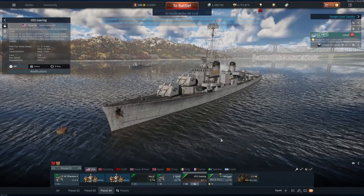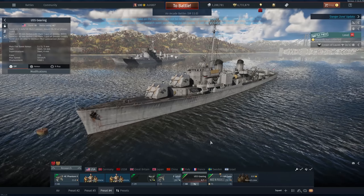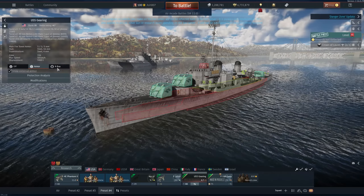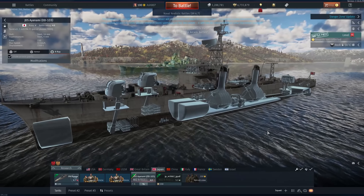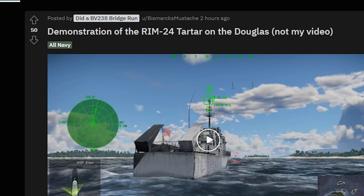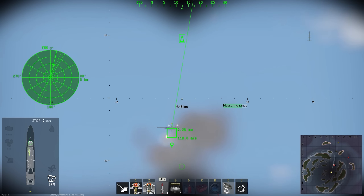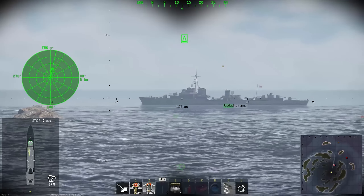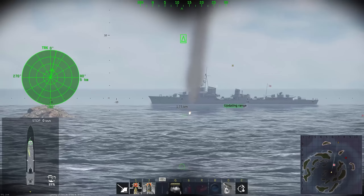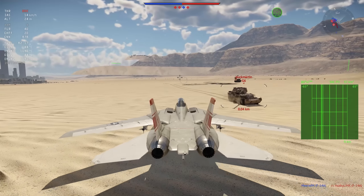Naval got two new vessels in the form of the USS Gehring and the JDS Anami DD-103. Both vessels are relatively lightly armed but they are destroyers and both have torpedoes. The USS Gehring is rank 3, battle rating 4.7, and the JDS Anami is rank 5, battle rating 4.0. Surface-to-air missiles are now here even though they've been modeled in the game for a long time — get ready for naval complaints.